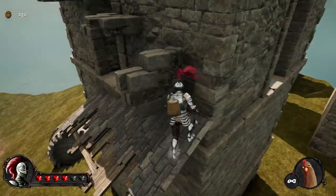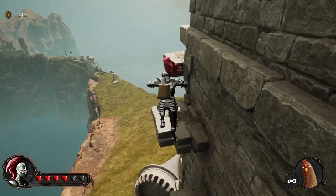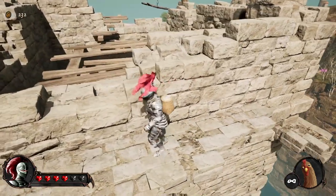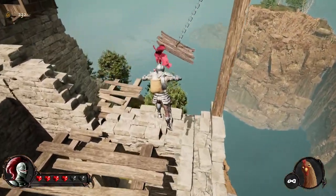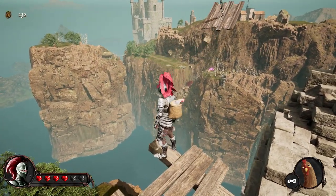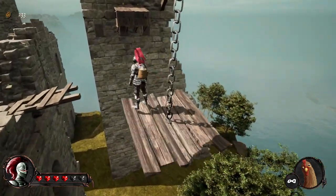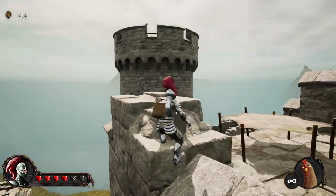This Jump Man thinks he's got something on me - he's got another thing coming. Here's the momentum jump - so far the only jump that has proved difficult for me. Let's just take a look at it. Jump now, and there we are - then do not move but then jump here. Nice, straight to the top. There's a trampoline - I believe the Jump Man is up at the top.